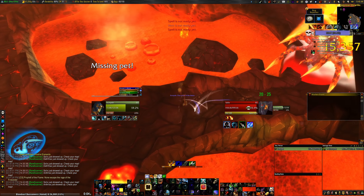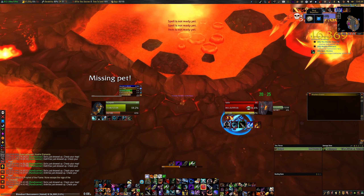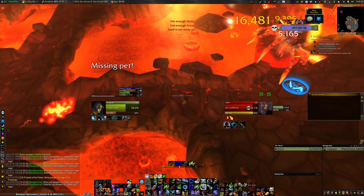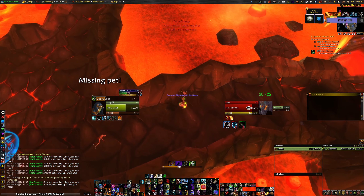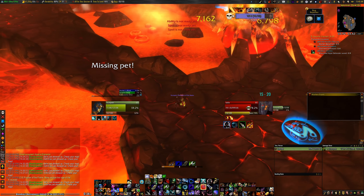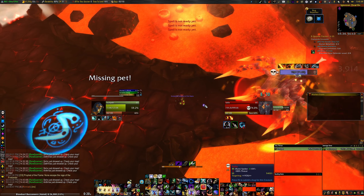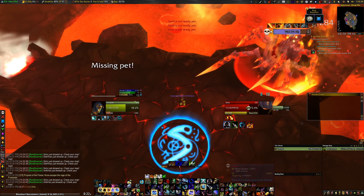With this guy, he's relatively straightforward but can be tricky if you don't know how to kite. You're gonna start off with a concussive shot, try putting an ice trap down as well. You're gonna slow him down and kite him around. As he's slowed, he's gonna slowly lose energy. When he gets to about 50% energy, he's gonna become tameable.